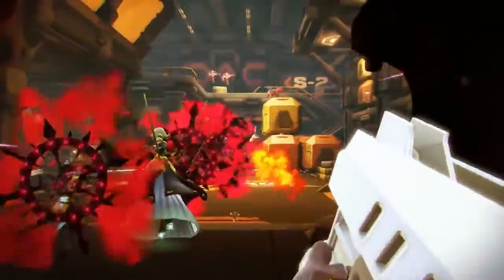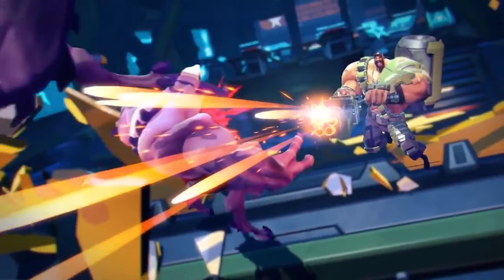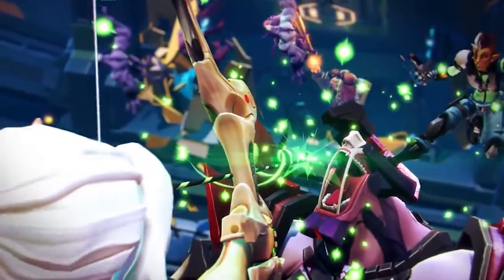Insertion pits teams against waves of AI-controlled minions, with teams working to defend their own base while simultaneously trying to destroy the base of their opponents. Devastation is an objective-based team deathmatch, and Meltdown sees teams protecting their minions as they march to their death at the center of the map.